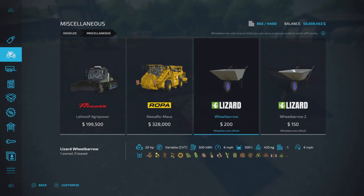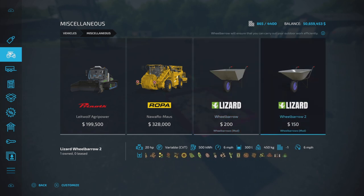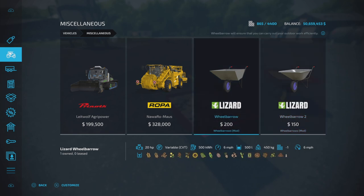The changelog for version 1.2.00: a new model of wheelbarrow has been added — Wheelbarrow 2 — and the capacity of the first wheelbarrow has been changed from 200 to 500 liters. So we have the new Wheelbarrow 2 and the original wheelbarrow, now at 500 liters of all bulk materials. The new Wheelbarrow 2 is 300 liters at $150.